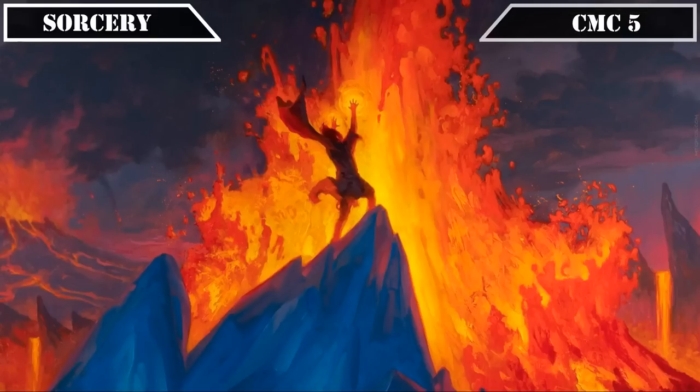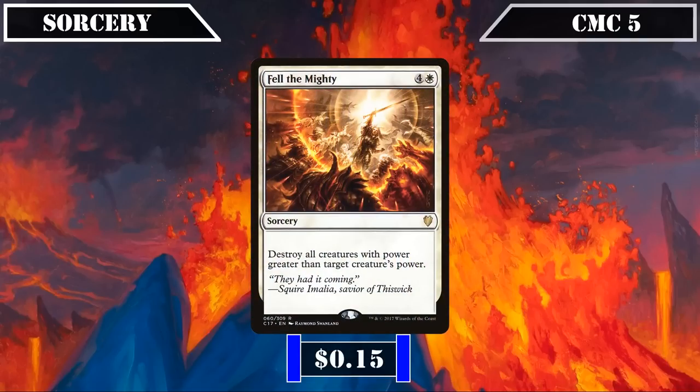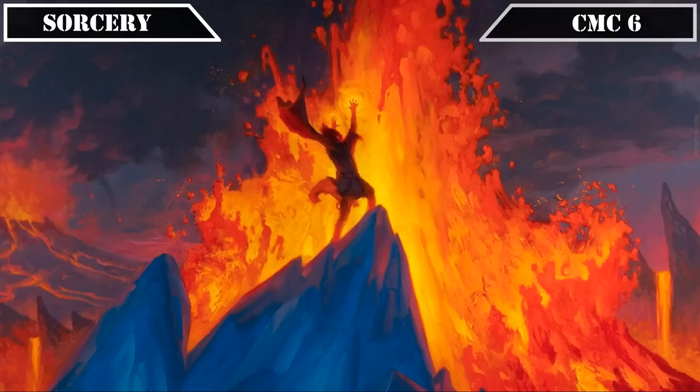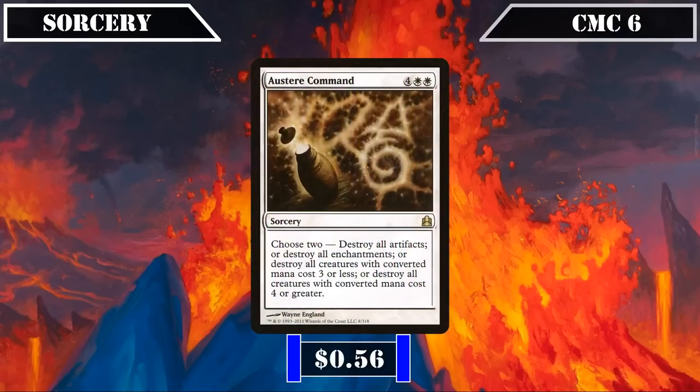It's single slots all the way down in this category, skipping to the CMC 5 slot for our first entry, Fell the Mighty, which destroys all creatures with power greater than target creature's power — a solid wipe to use alongside our creatures' relatively low base power when our commander's not in play or we're low on cards in hand. The CMC 6 slot brings another board wipe in the form of Austere Command, which has us choose two of: destroy all artifacts, destroy all enchantments, destroy all CMC 3 or less creatures, and/or destroy all CMC 4-plus creatures — its various modes making it a very flexible way to retake control of the board from a variety of different threat types while mitigating the damage it does to us.